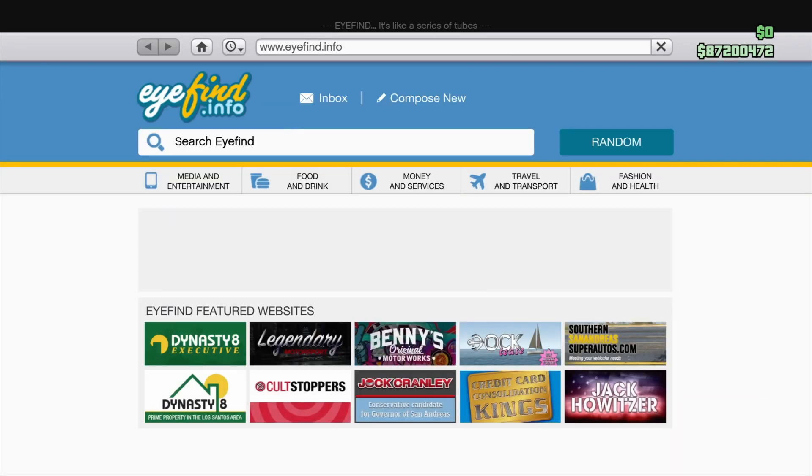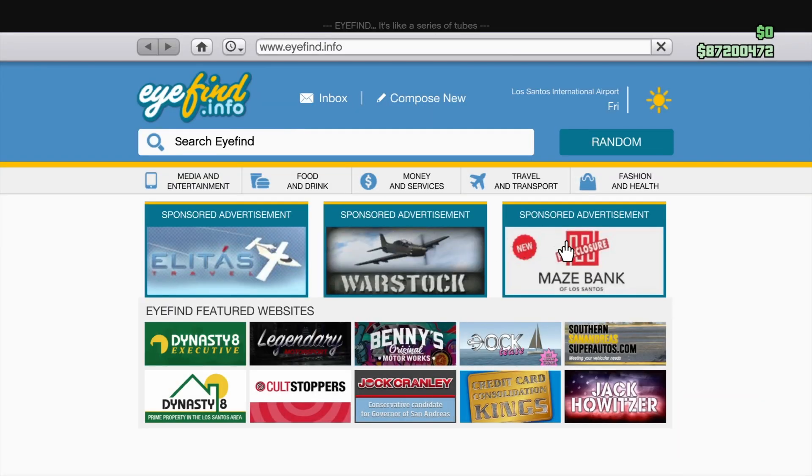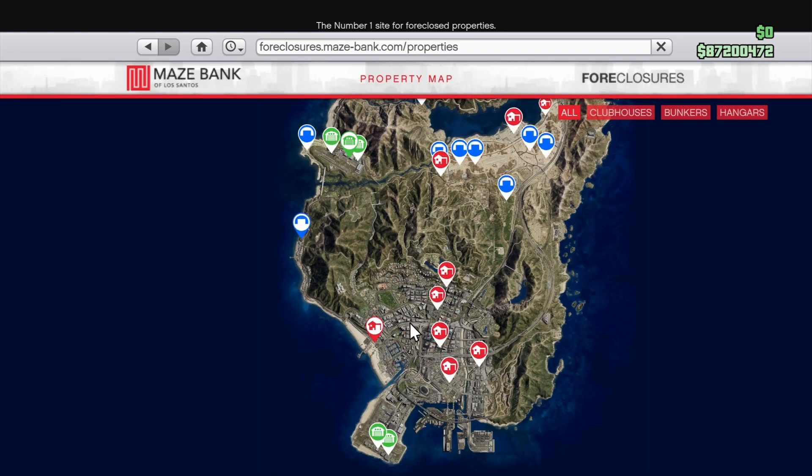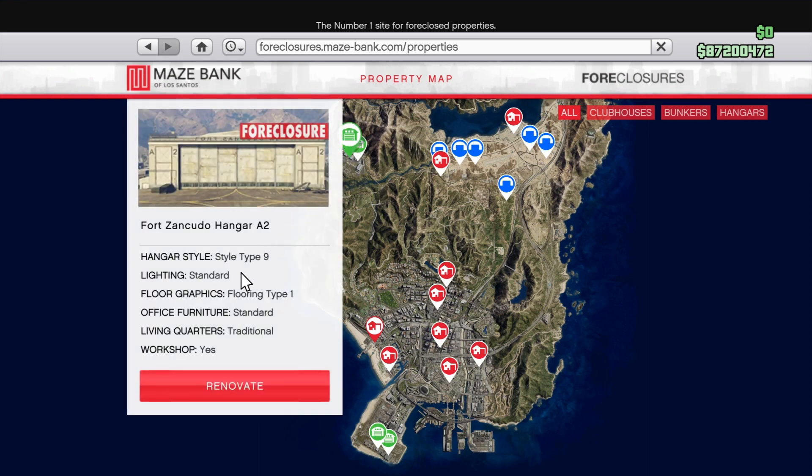Hi, this is Champlette2 on the PlayStation Network. This video will review the lighting and flooring options for the aircraft hangars in the Smuggler's Run DLC in GTA Online.